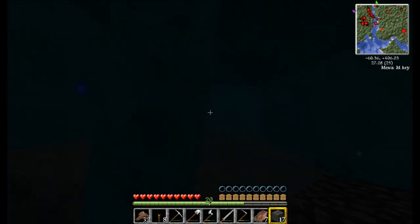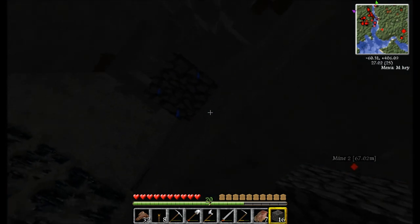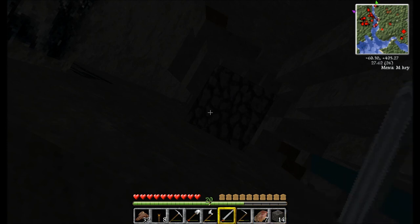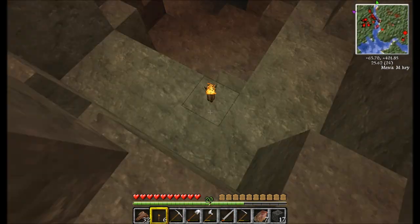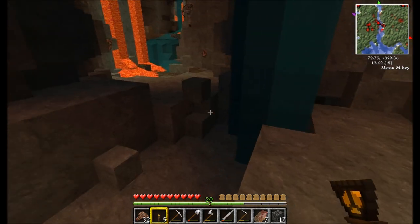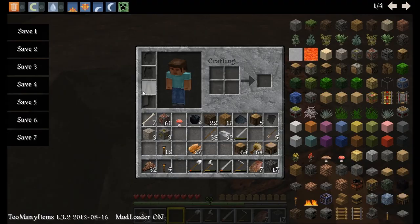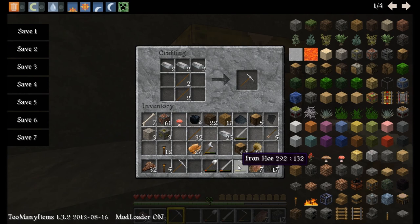Damn it, I messed up. Lucky you. So this pickaxe of mine is about to break — it's getting dark in here. Looky looky — gold ore. Here's my pickaxe. I don't know why I keep going to press E. I'll craft myself three pickaxes — should do just swell.